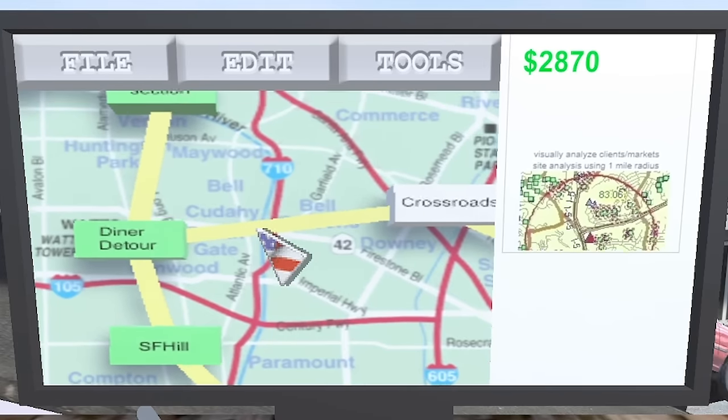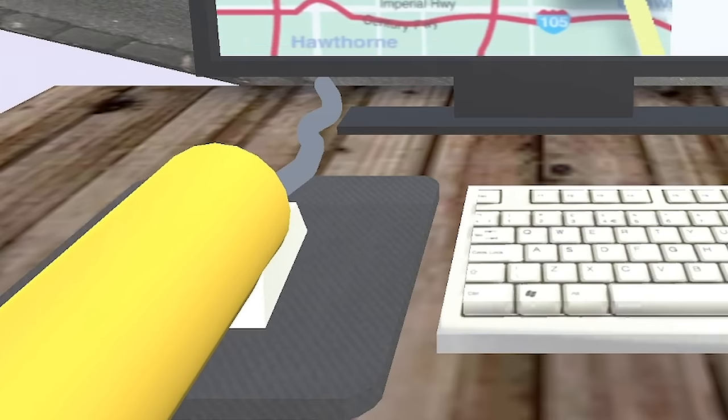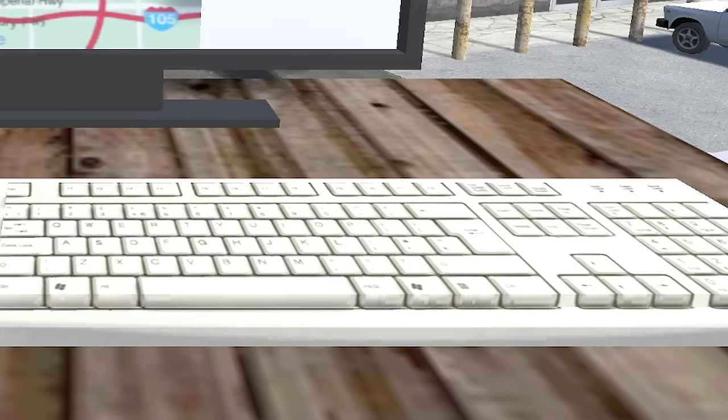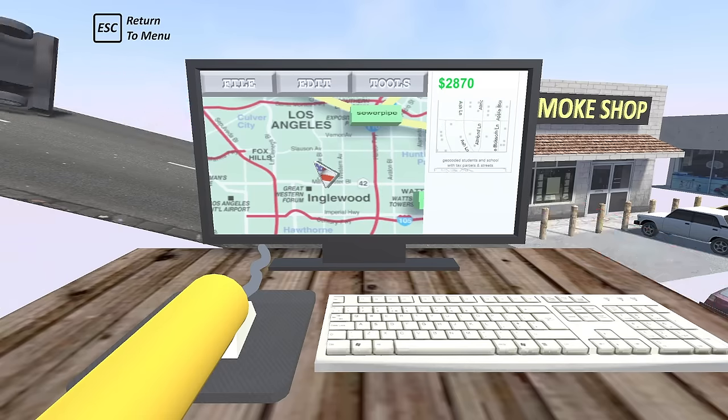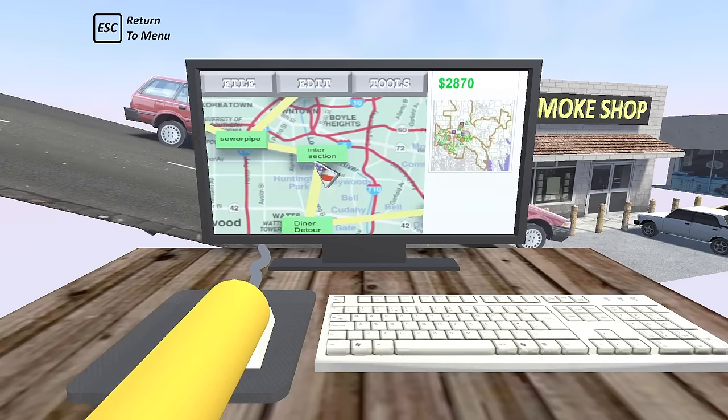We start off at our computer — nothing normal about that at all. We've got a mouse down here, we've got a keyboard to the right. If we zoom out you can see just your normal commuter traffic. All right, so where did we get to last time? I think all these green levels we've completed.